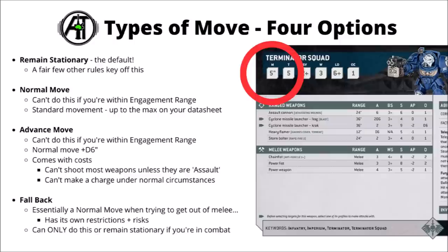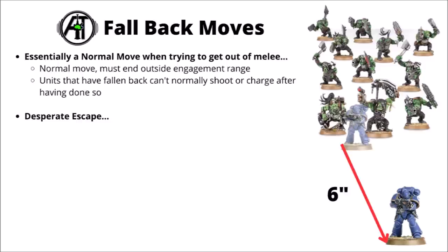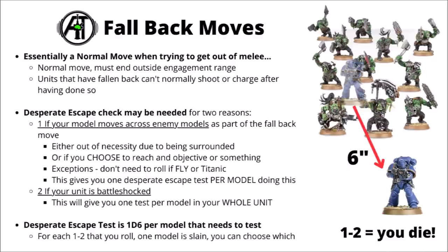Finally, you've got the option to fall back. This is the option if your unit was already locked in combat in engagement range — your models make a normal move that must finish out of combat. Disengaging from the enemy has its own restrictions and risks. If you're falling back, similar to advance moves, you normally won't be able to either shoot or charge after doing so. It can still be a very good idea if remaining in combat was just going to get the unit killed, but if you've got a powerful unit in combat that might be able to shoot with pistols or deal with the enemy in close combat, it might be worth staying in and fighting.